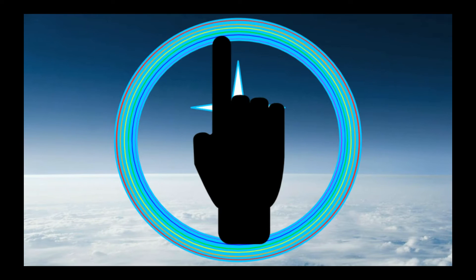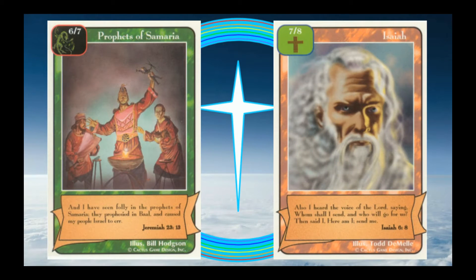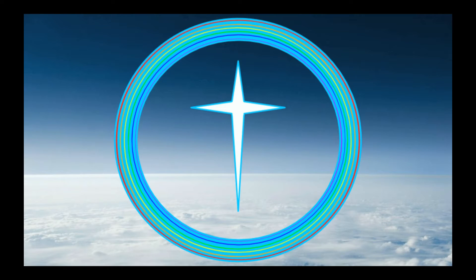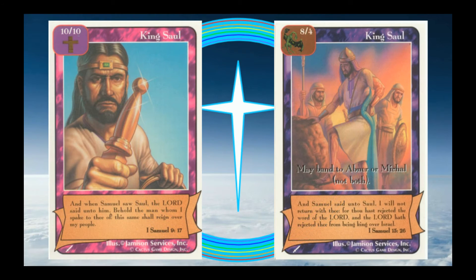Now, hold up — isn't that judgmental? What right does this game have to say that the Samaritans are evil and Isaiah is good? It's not that black and white. Rest assured, Redemption recognizes this. Sometimes even the greatest heroes in the Bible make some pretty terrible decisions, and sometimes people living lives of sin return to a life of virtue. On occasion, Redemption has actually made cards about the same person — one a hero and one an evil character.